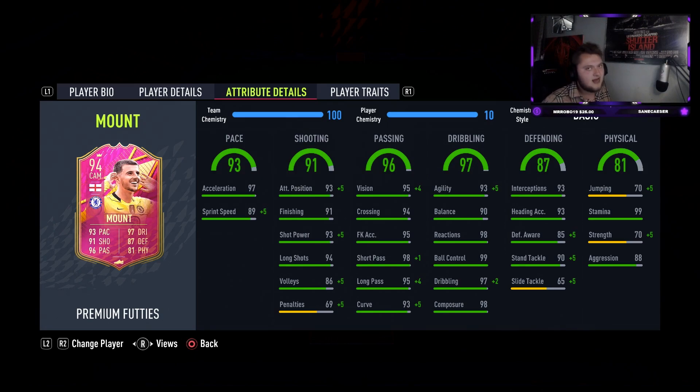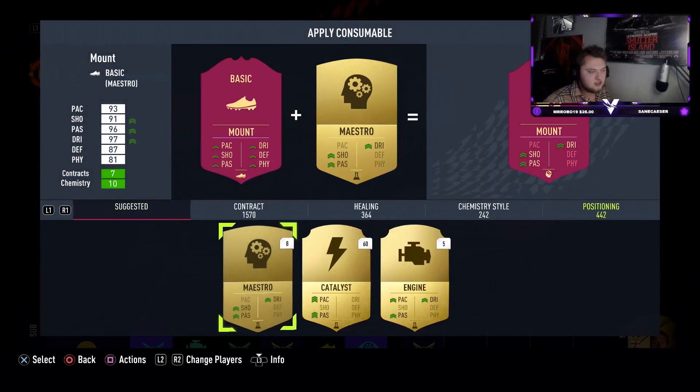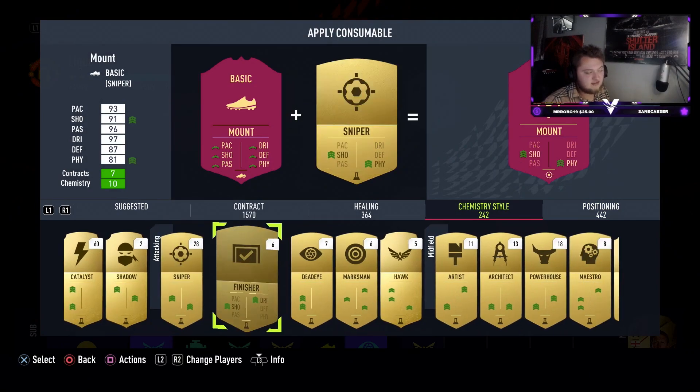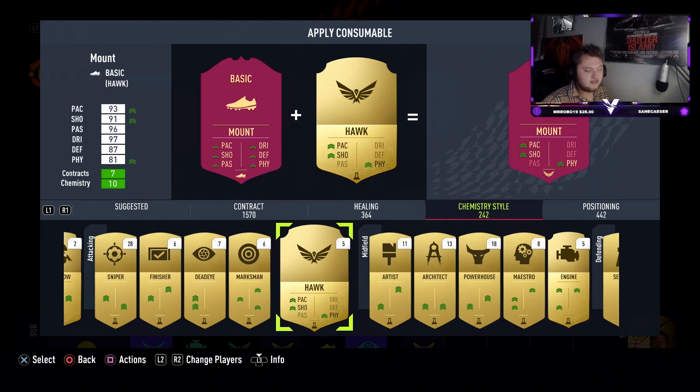I'm going to play him at CAM, but I think he'd make a great box-to-box as well. For chemistry styles: the basic is pretty good if you're going to play him as a box-to-box, and a shadow would also be really good there. Playing him higher up the pitch, I think there are really only two chemistry styles to consider - the finisher and the hawk.